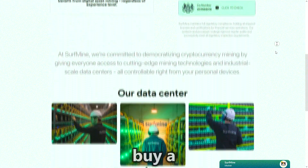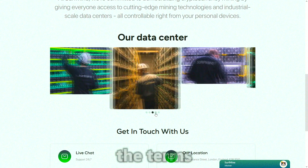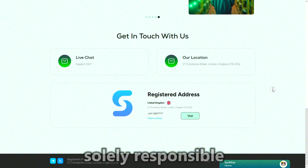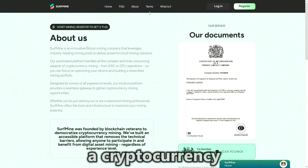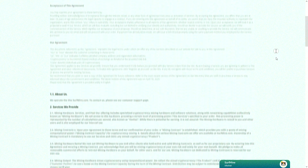You simply register, buy a miner, and the income starts to flow automatically. The Terms and Conditions documentation emphasizes that users are solely responsible for choosing a cryptocurrency and agree not to use the service for illegal purposes. Standard user agreement.